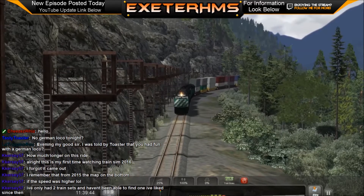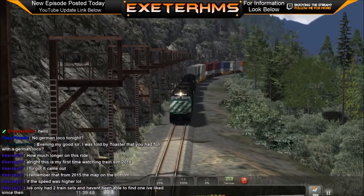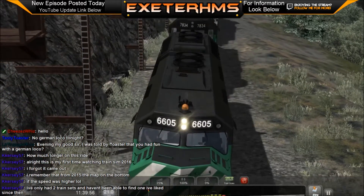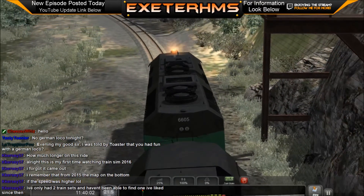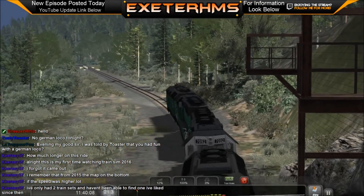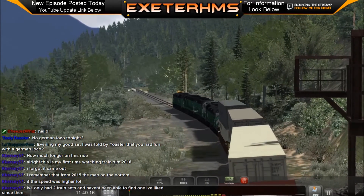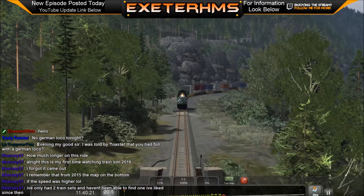I still actually have my original HO setup. My first two engines that I ever bought model-wise were an SD40-2 and a GP38-2, both from Athearn. The GP38 actually had the stripes put on backwards in error, and I actually still have them today - I bought them at age 14 without my dad, when I was doing the model railroad club. So there's a little warm spot for Burlington Northern in the back of my head, and that's probably also the reason why I like Montana Rail Link because of their blue and black paint scheme.